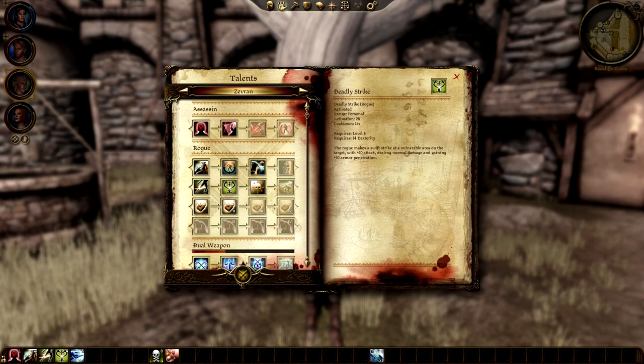Deadly Strike is a good but perhaps not that great talent in my experience, as it usually doesn't do enough damage to be worth using. It has plus 10 to attack, dealing maximum weapon damage and plus 10 armor penetration for that hit. You'll usually just do better damage through critical strikes, backstabs, and other abilities. Lethality is a super important rogue passive that adds plus 10% melee critical chance and makes the rogue's cunning score be used as a damage modifier instead of strength, if the rogue's cunning is higher.